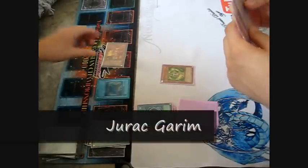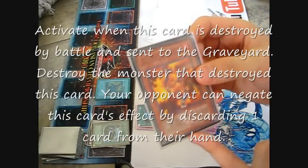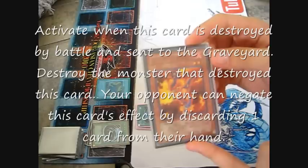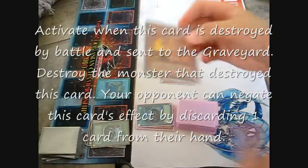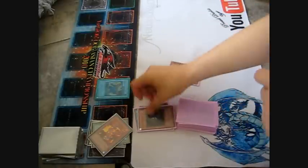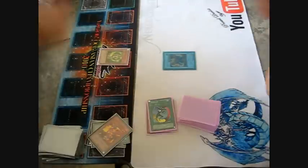Wait — Jorak Garim. My defense position was destroyed by battle. Your opponent destroyed a monster that destroyed this monster. But I can negate it by discarding — attack? I'll negate it. I discard. Main phase 2. Reacher sword. Your turn. Summon Jorak.